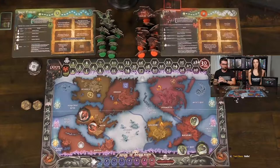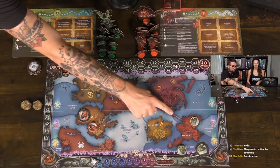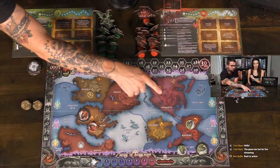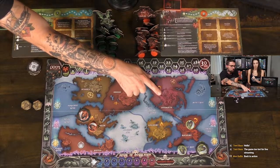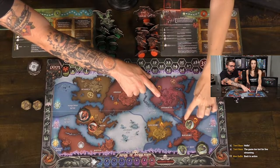Okay, Caleb's turn first. Caleb has already decided he's going to move some of his acolytes. He can't move the one that's already moved, because you may only move each unit once per unit this guy's already moved one, so you can't move him again.